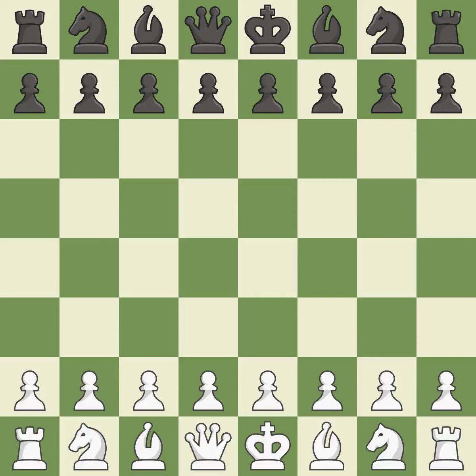White really outplayed Black in that one. Both players had an amazing opening. White was a cut above Black in the middle game. Sharp games are frequently the result of starting with the king's pawn since it dominates the center and frees up the bishop and queen on the light squares.